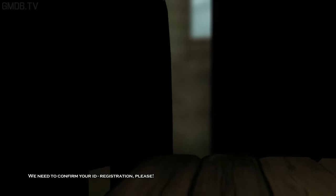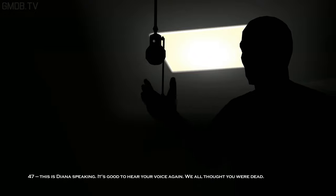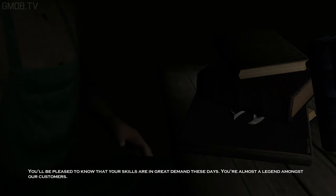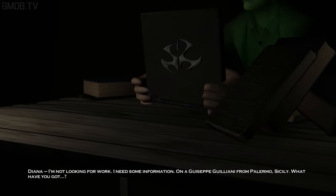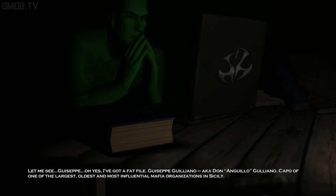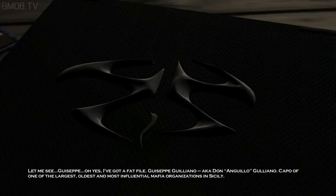Agency, this is 47 — patch me through to Diana. We need to confirm your ID registration please. My number is BRO 3886. Put Diana on, she'll recognize my voice. 47, this is Diana speaking. It's good to hear your voice again — we all thought you were dead. You'll be pleased to know your skills are in great demand these days; you're almost a legend amongst our customers. Diana, I'm not looking for work. I need some information on a Giuseppe Giuliano from Palermo — it's Sicily. What have you got? Let me see... Giuseppe — oh yes, I've got a fat file.